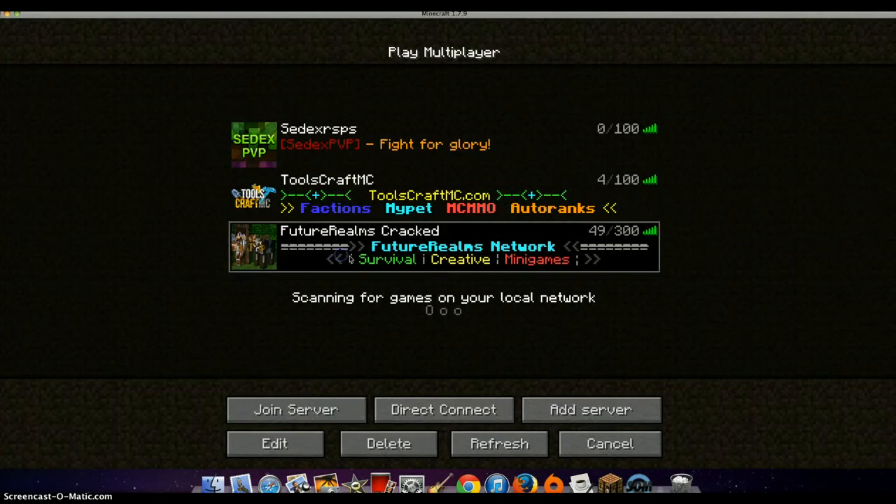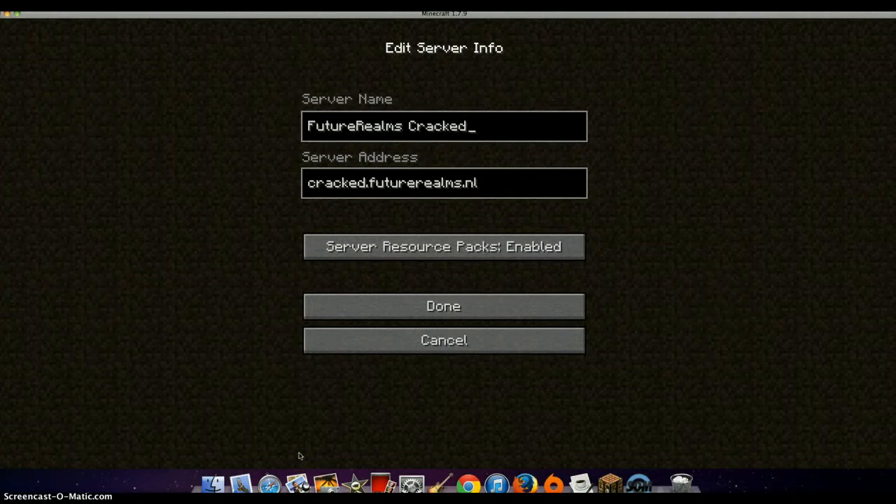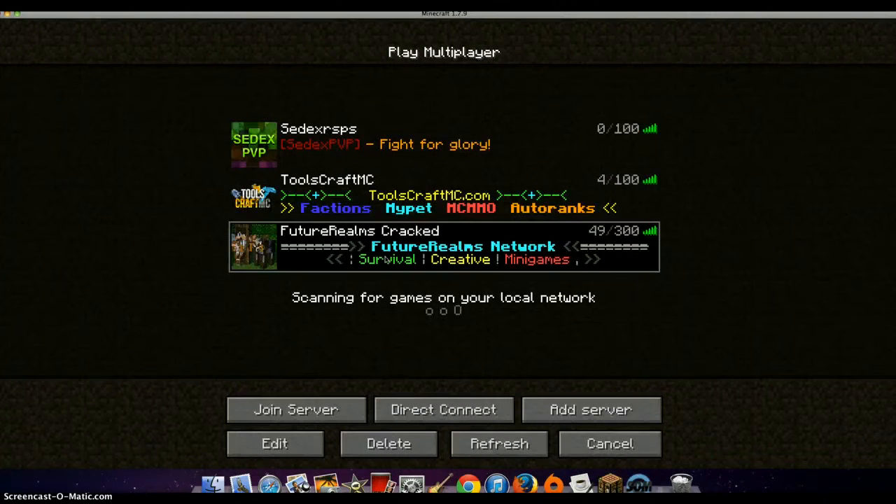Future Realms Cracked is a Minecraft server, or Minecraft: The Re-origin. And this one has a resource pack, or a texture pack. Let's jump in.